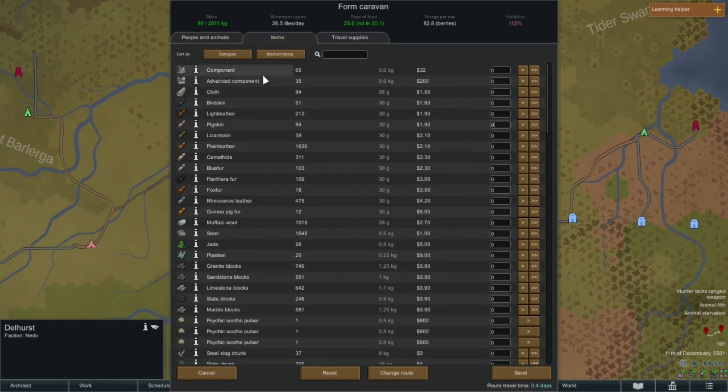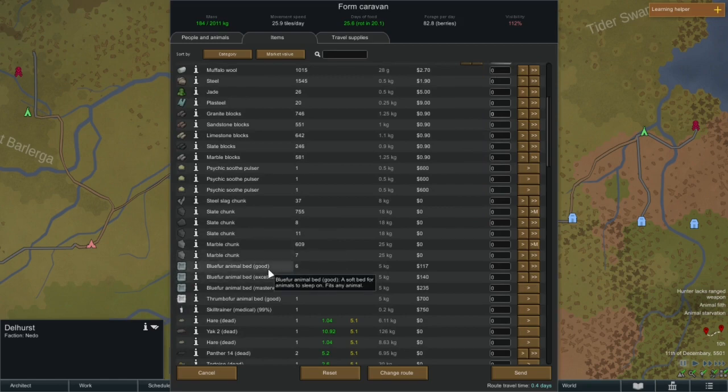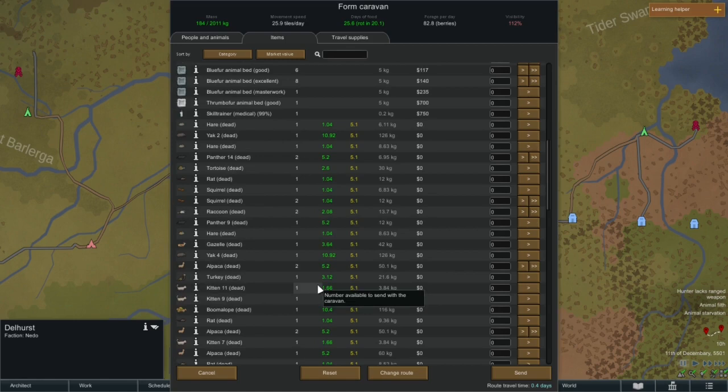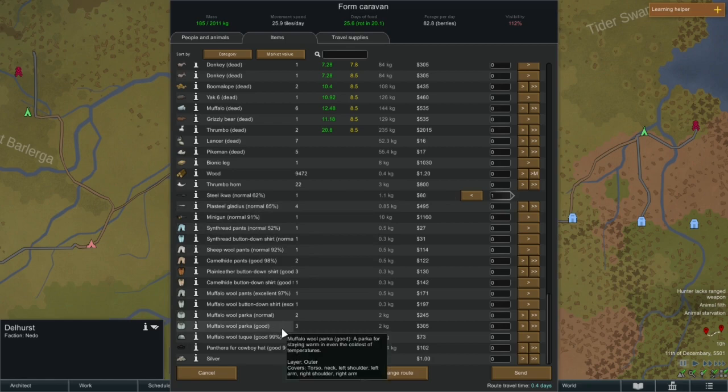I'm not going to take bedrolls for this one — my people are night owls and they should be fine to sleep on the ground for a little while. What I do want to do is take some of these leathers and sell them. Get rid of all those — see the camel hide, not the blue fur — I had plans for that. Panther fur I need. Fox fur can go. Rhinoceros leather. Guinea pig stuff. The wolves can stay. Let's see what else I've got — I'd rather sell some things in person at my base just for the weight of it.